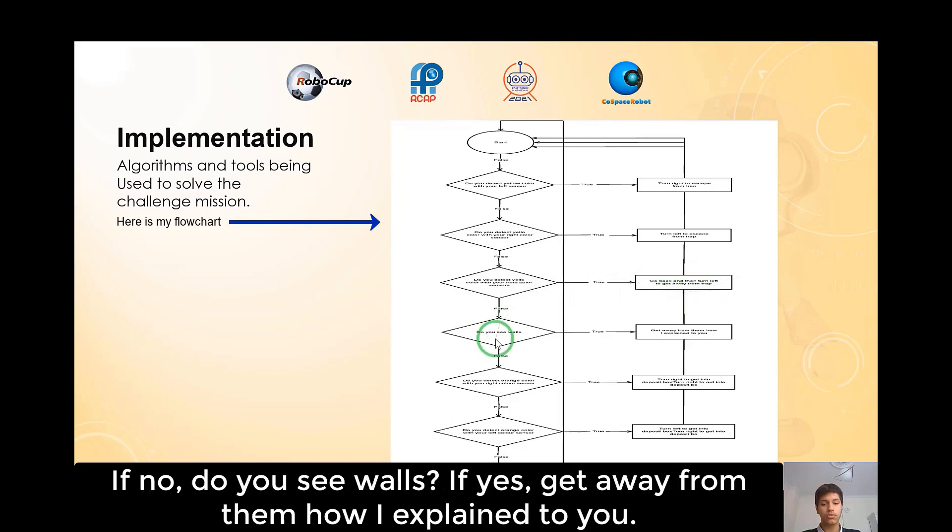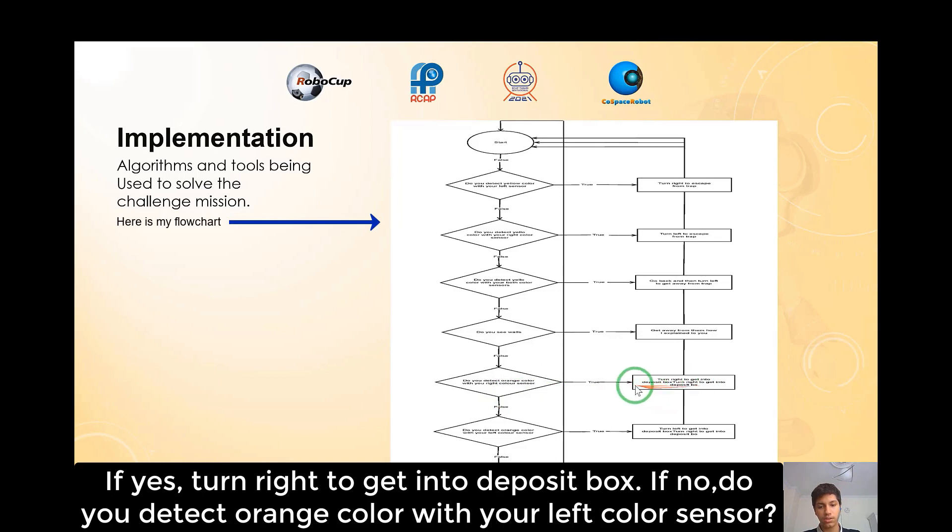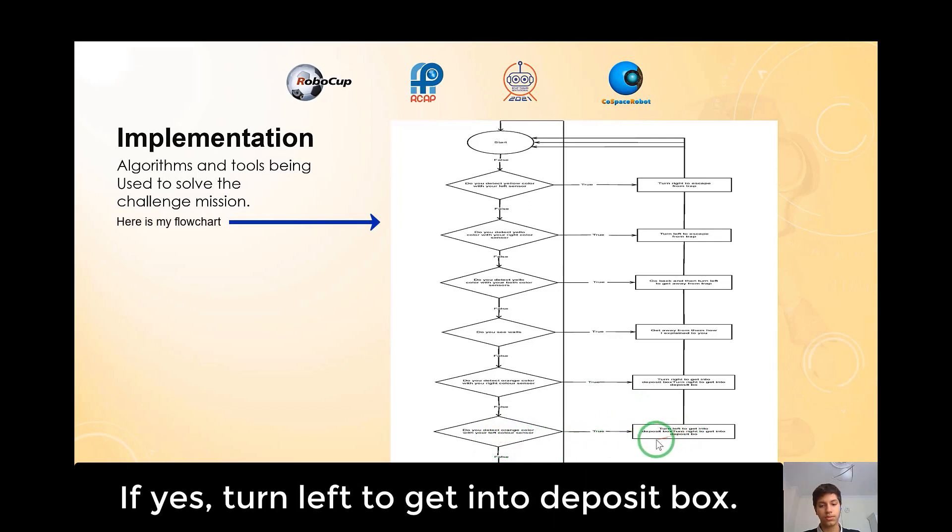If no, do you see walls? If yes, get away from them as explained. If no, do you detect orange color with your right color sensor? If yes, turn right to get into the deposit box. If no, do you detect orange color with your left color sensor? If yes, turn left to get into the deposit box.